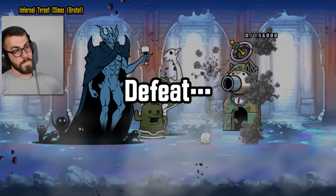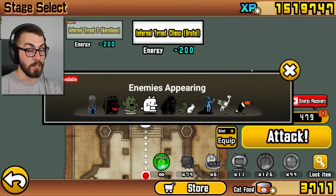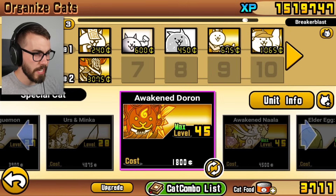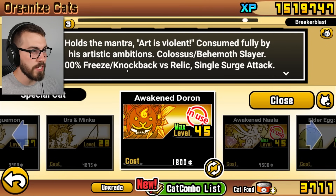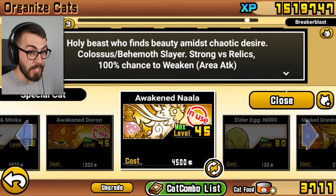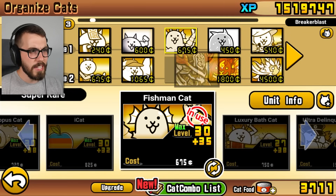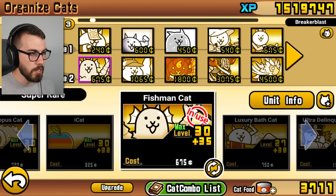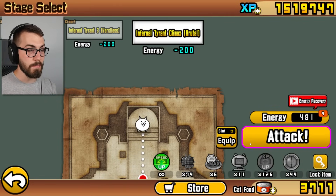We just need some good anti-relic. The one thing I want to keep here is the Weed Whacker, because the Weed Whacker can actually freeze this guy — but only if we can get through the ostrich first. So the goal is save up our money and get these two — that's 100% freeze slash knockback versus relic. Which is obviously very nice. And then we've got 100% chance to weaken relics. So if we can get that going, that ostrich won't be so bad. We might need some wave blocking, but let's see how this goes.